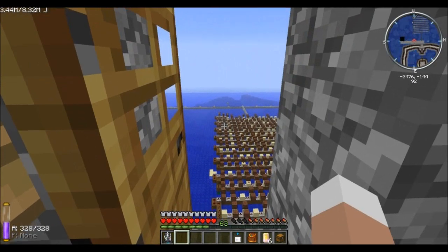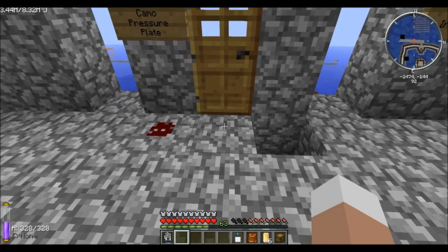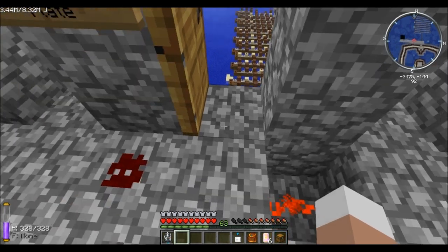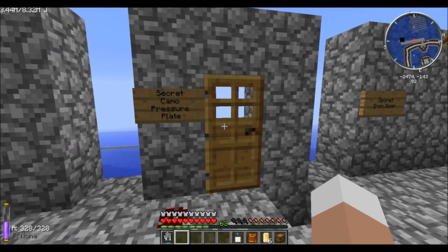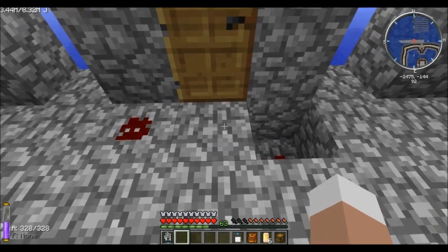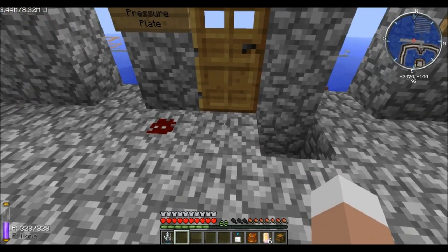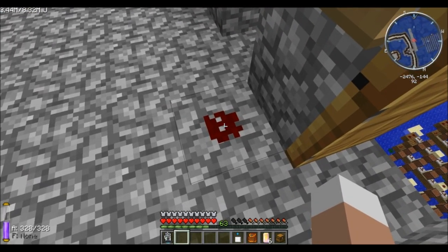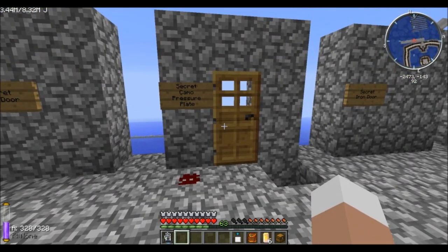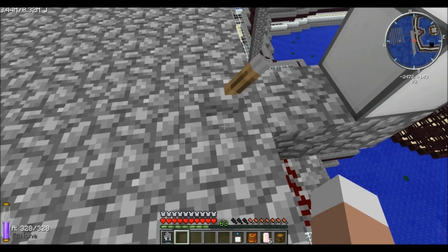The secret camo pressure plate is installed right here so we can just walk up to the door and it will open, just like a normal pressure plate. It is a little bit special because you need some additions. This block right here is actually a secret redstone block — it will transfer a redstone signal. You cannot simply hook it up directly because it outputs the signal on the same level the block is, not where you would normally put the pressure plate.